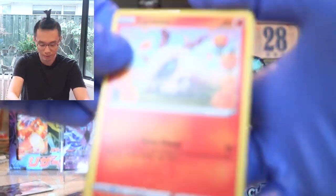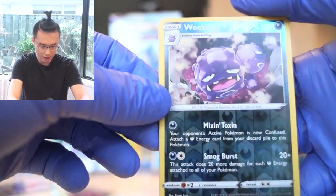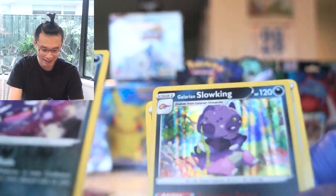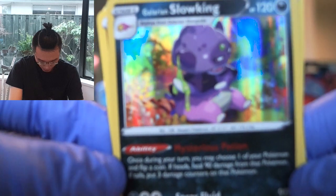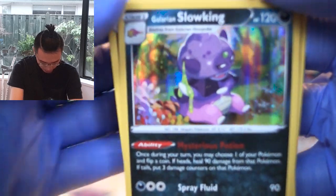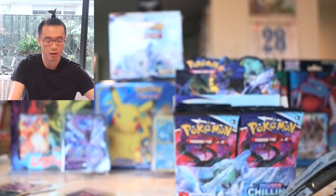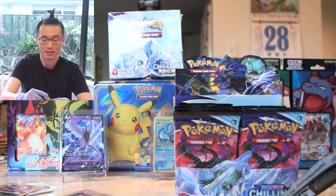Let's see what I can get in this pack here. Bonsly, Sableye, Weezing — oh there we go, it's a rare card as well. Wow, that's very nice. Galarian Slowking! Oh my goodness — look at it holding onto that goo coming out of its head. Wow, such a beautiful card. The artwork just makes Pokémon cards come to life — it makes it that much more believable that there is a world out there of Pokémon instead of animals like horses.